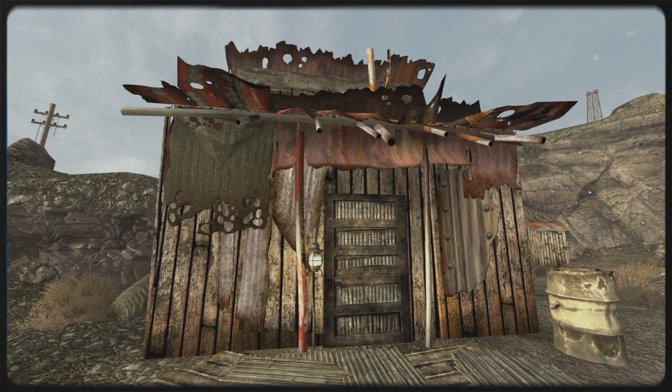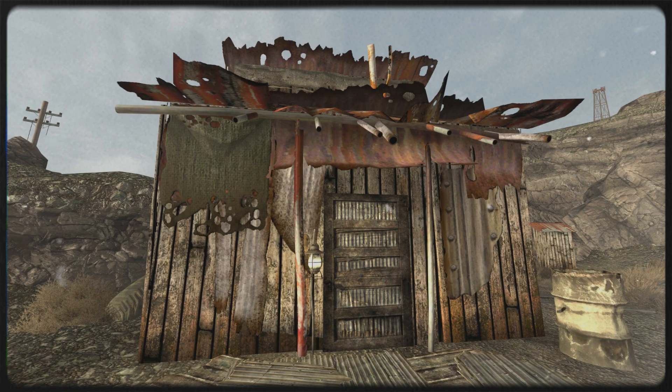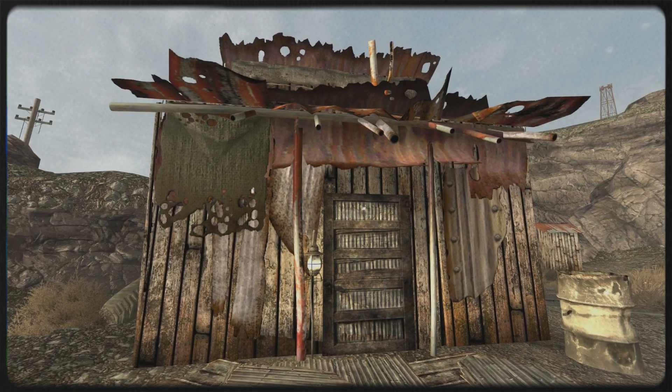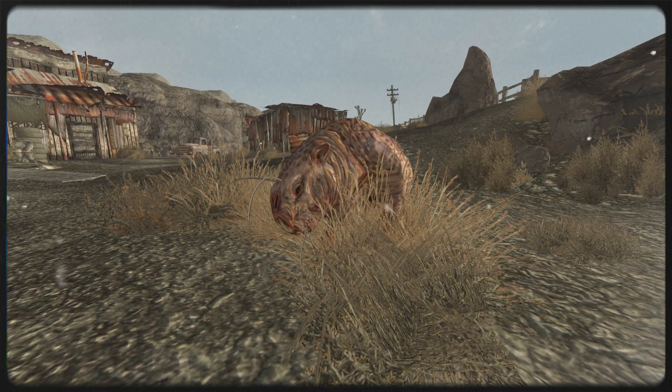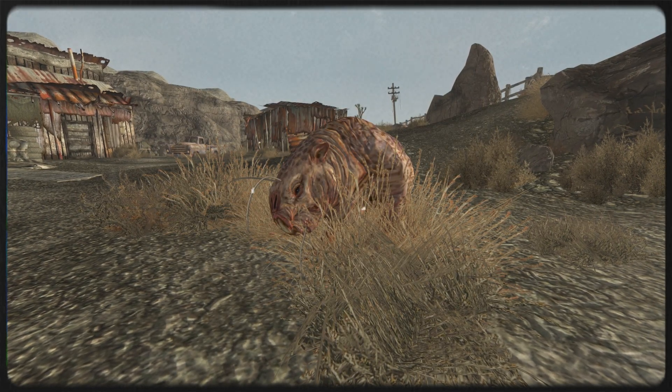The morale of the workers is slowly deteriorating, as with a barely functioning generator and no prospects for relief. The group is joined by their pet, a tame mole rat named Snuffles, who suffers from an injured leg.